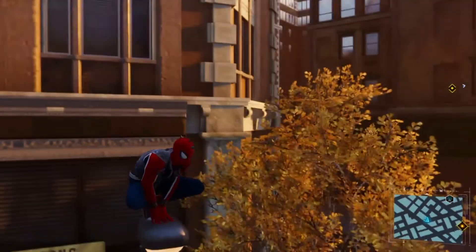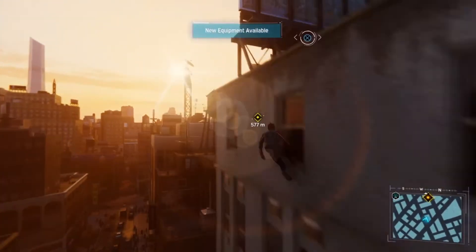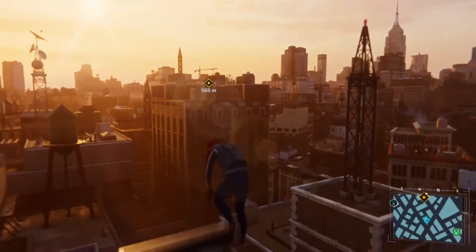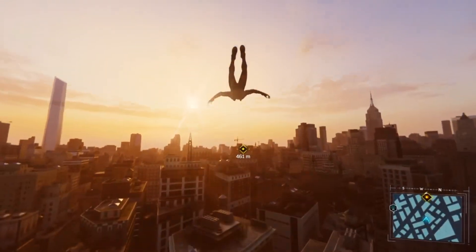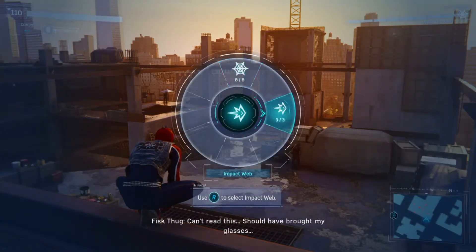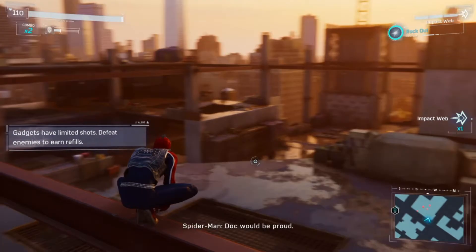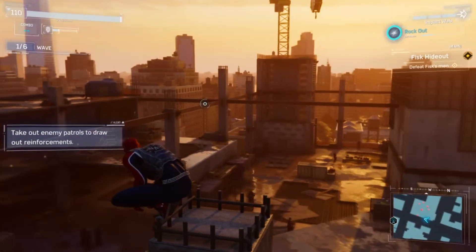Look at Spidey — got the spidey spikes on top of your head! Let's head over to the mission objective and see what this mission is all about. L1 to bring up the gadgets — oh that's sick! I'm gonna use the impact web. Oh that's sick, that is proud — take out the enemy foes to draw reinforcements.